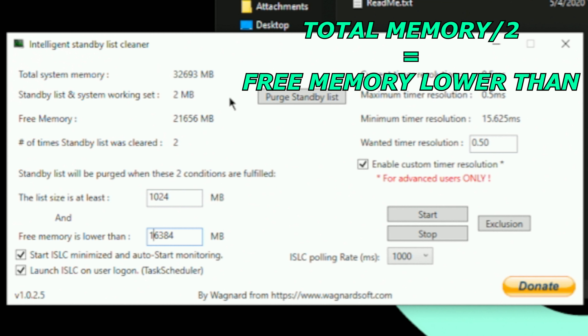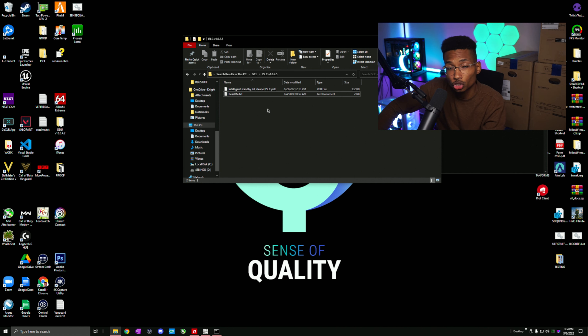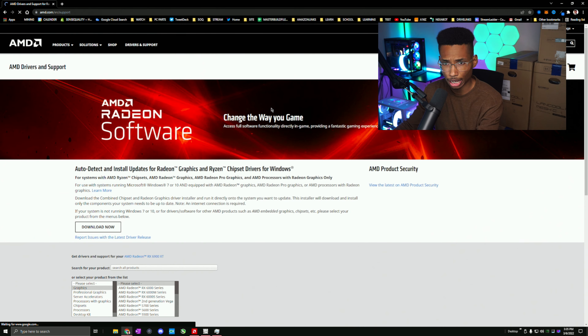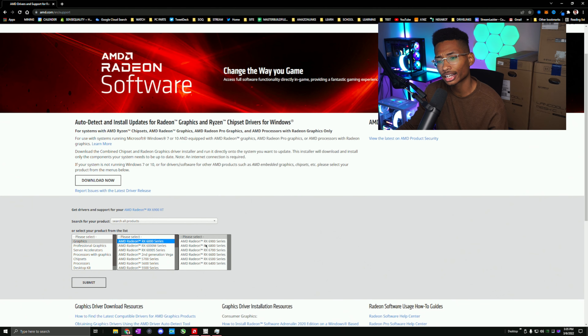Another thing you can do is use Intelligent Standby List Cleaner — ISLC. Download it, I'll have the link below, and start it up to run in the background. It has two files inside. Open the readme — the readme is extremely important. Copy the command from it, open Command Prompt as Administrator, and press Enter. That makes it run every time your PC starts up. Then copy the second command, paste it, and press Enter as well. Then reboot your PC.